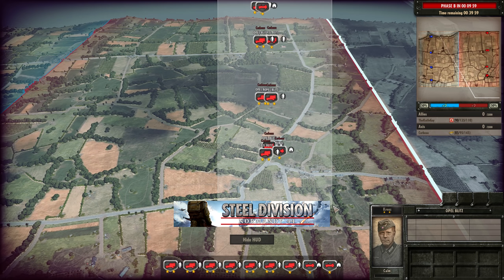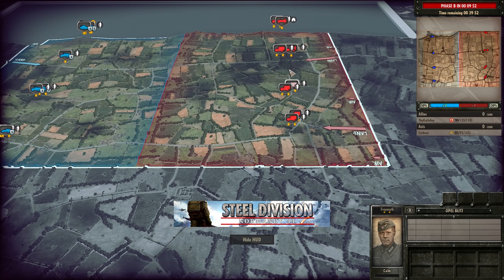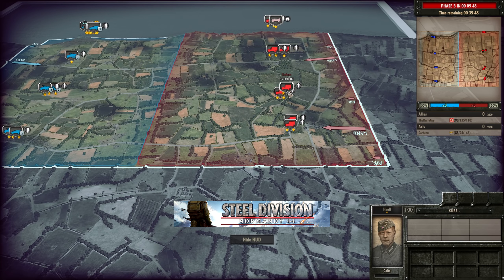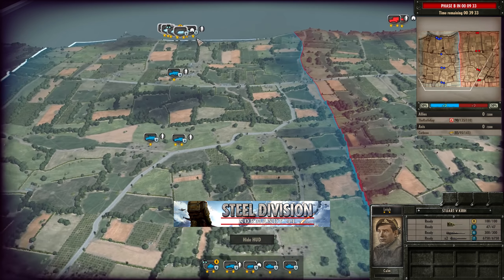So that's one, two, three, four, five, six, seven units of Fallschirmjägers. There must be a plane Corbo has bought, because that's definitely not enough points worth of infantry to stop him buying a plane. I reckon he has an ME109 on standby or something. Either way we are off, and it looks like this concentrated push on the top side from Knife Guy is going to be where he commits.